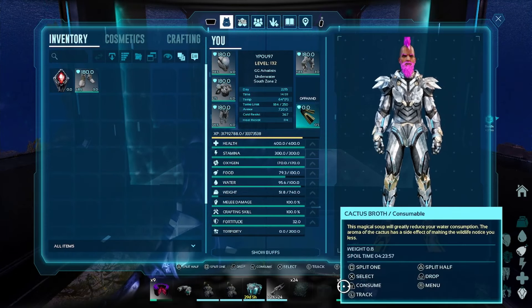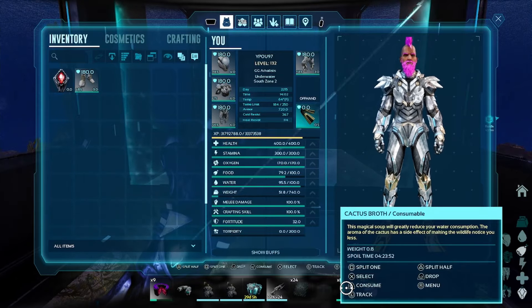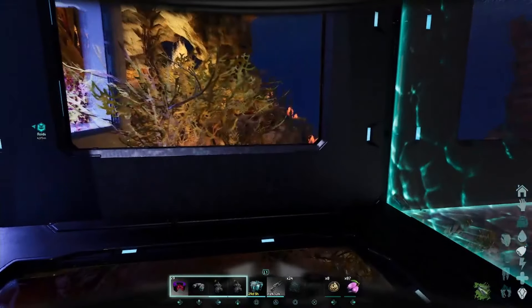We're also going to use the cactus brush, which if you read the description at the end it says 'wildlife notice you less' — so basically it reduces the aggro of wildlife.